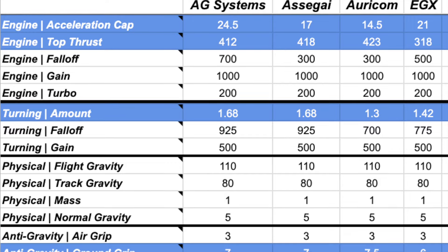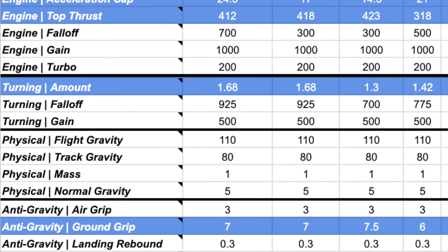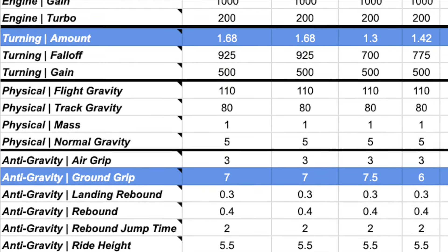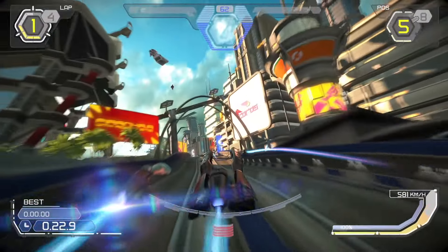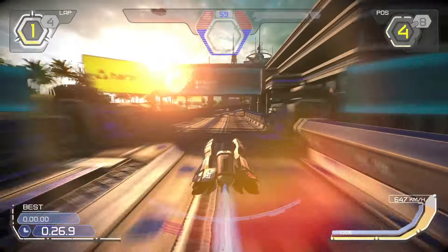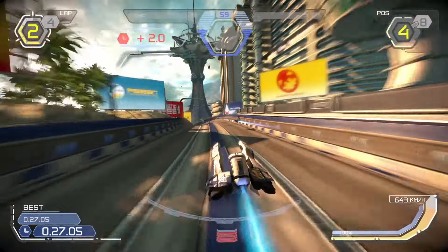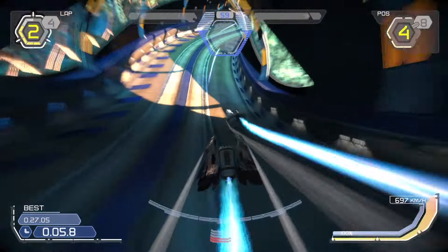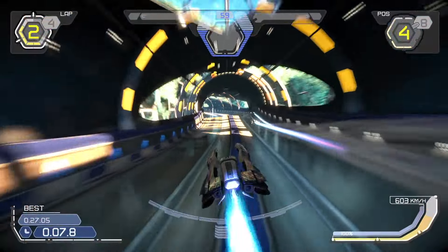The hidden stats give us a surprise in that Oricom has a ground grip value of 7.5, the highest value available for any team in the game. A low turning speed and a high ground grip gives Oricom an exact feeling in the corners, relieved of any sense of twitchiness. Pilots who can benefit from this can take advantage of the ship's high top speed and shield, which will make Oricom a force to be reckoned with in single races.